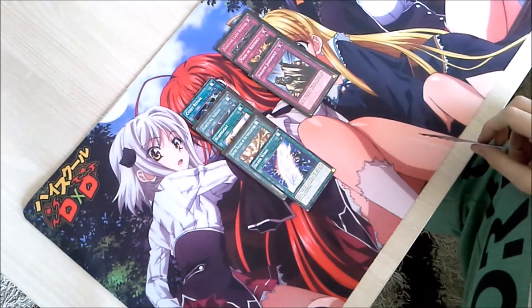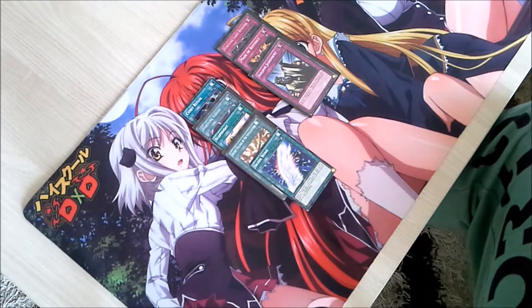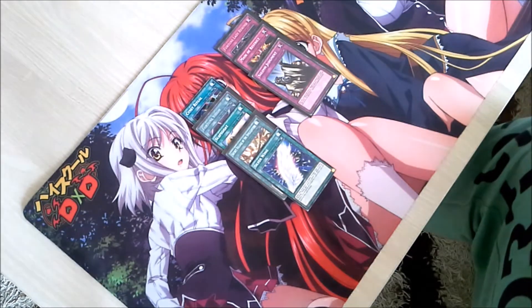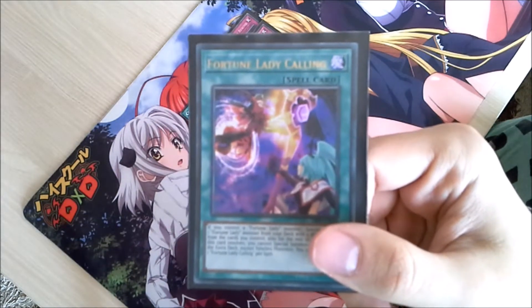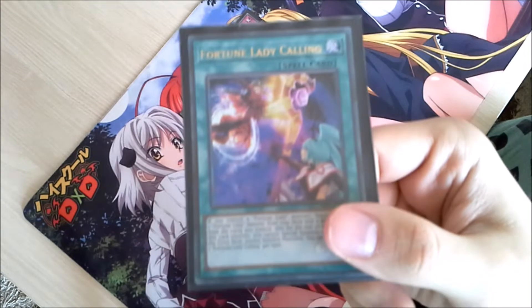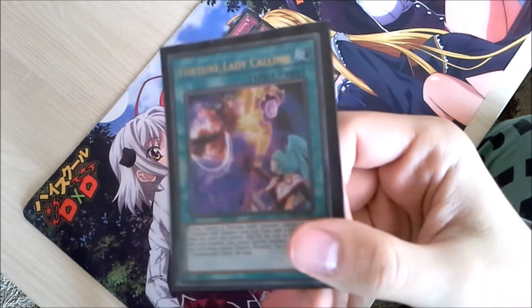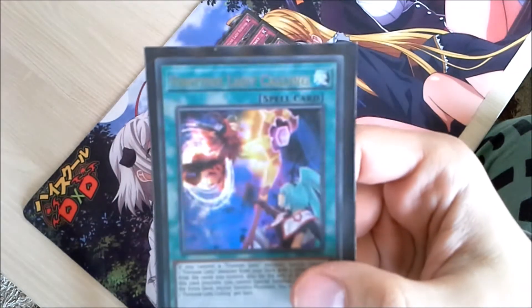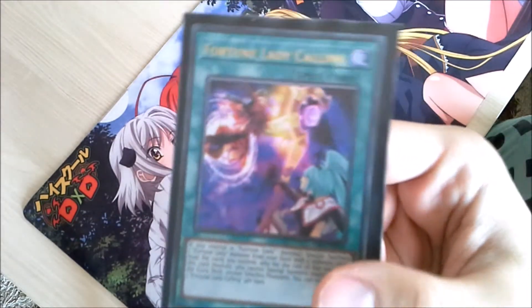The spell cards are divided into six subtypes. The first one are normal spell cards, or spell cards without a subtype. Normal spell cards are plain and have no symbol to represent what subtype the spell card belongs to.